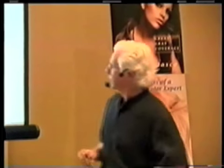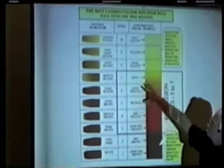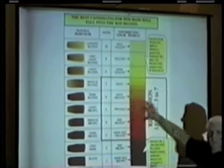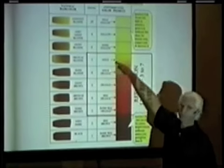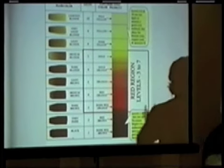This is what it looks like in the chart. You can write the same thing down. From level 3 to 4, this is the best — the red region. I call it the red region, right here. From level 3 to level 7, that's your red region. Any customer you have in that category who wants to be a redhead — great.